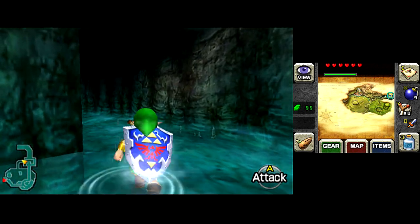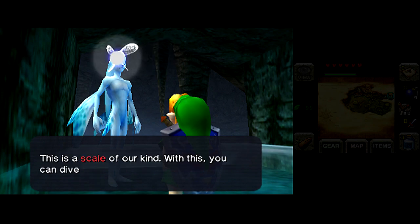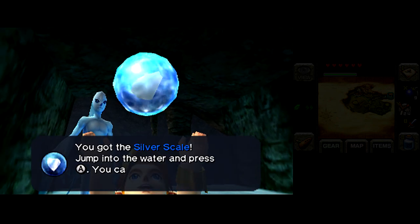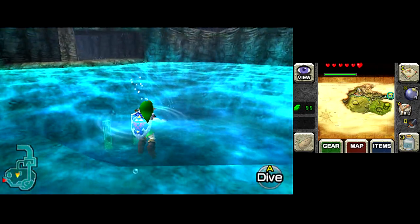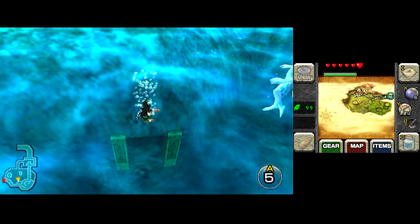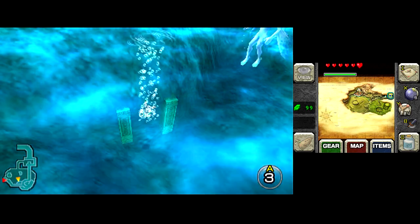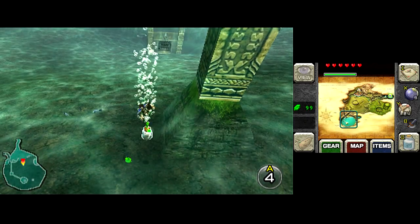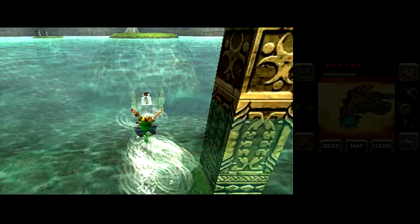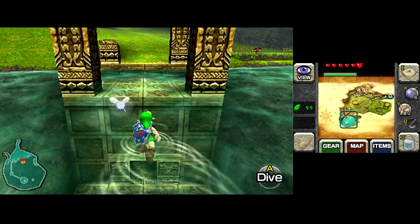Behind that waterfall right there in the middle of town, you can actually get a piece of heart when you light up all the torches using the flame by the king. Zora's Domain is believed to be the location of the removed unicorn fountain — that island that Zora is standing on has an alcove at the bottom of it where Child Link can't get to because he can't dive far enough, and Adult Link can't get there either. That's where a lot of people think the fountain was going to be put, and it was going to be where you get the sword beam. Another positive of the graphical update is that the draw distance in water was increased, so it adds a lot of foreshadowing when you can see that temple at the bottom of the lake.